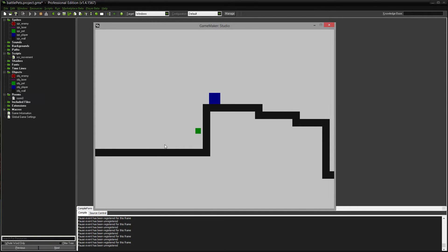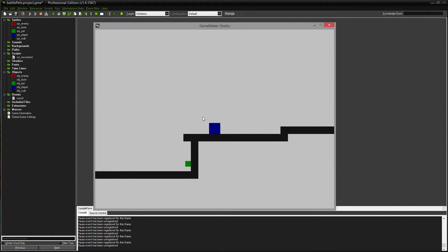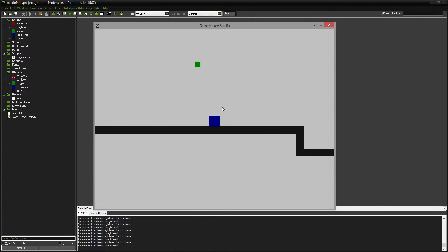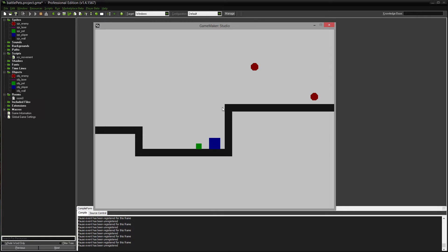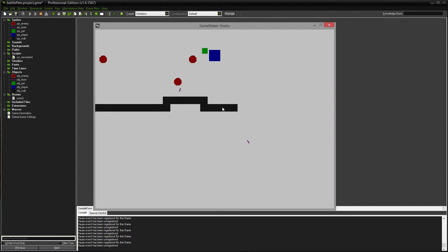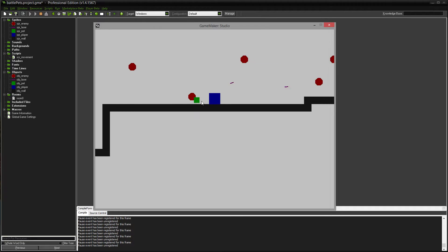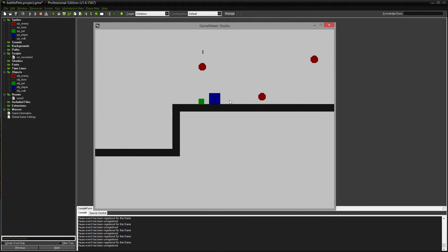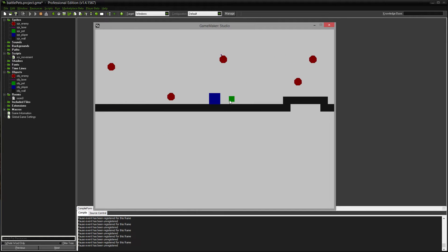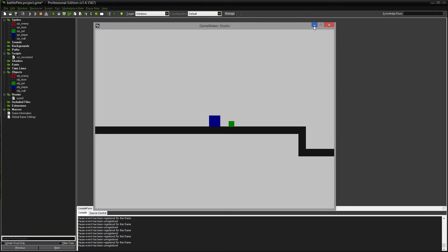The pet has a couple of cool features. He will try to catch up with you, and he will jump if you're too high for him. If he gets left behind he'll move a bit quicker to catch up, and if the pet gets really stuck he'll just jump to your position. He also fires lasers. So today we're going over the pet's movement: three scenarios — follows you normally, follows you quickly, jumps to where you are — and then it fires lasers at the closest enemy in range.